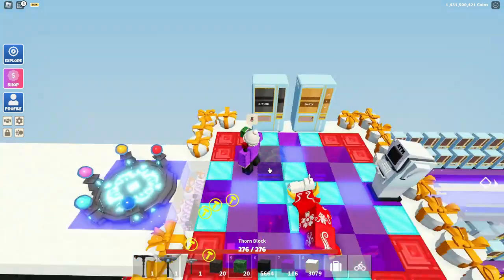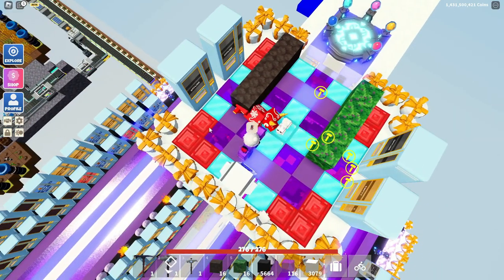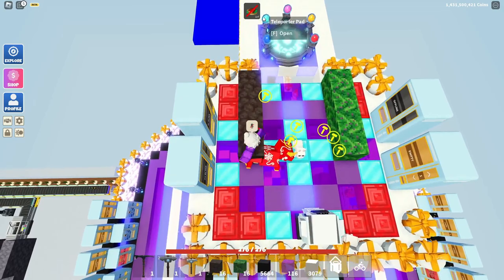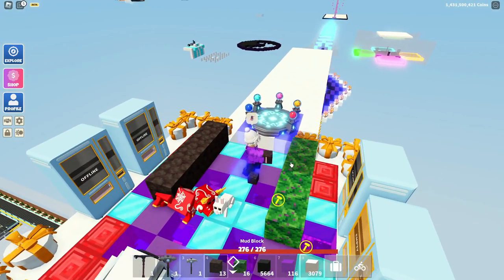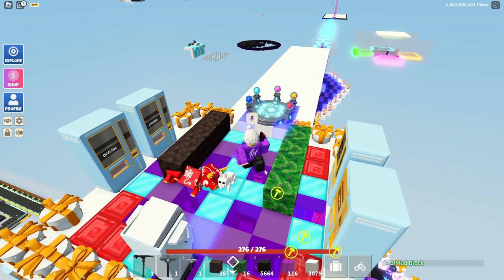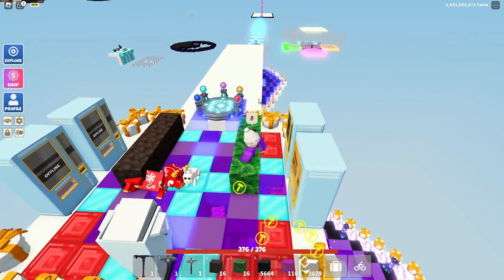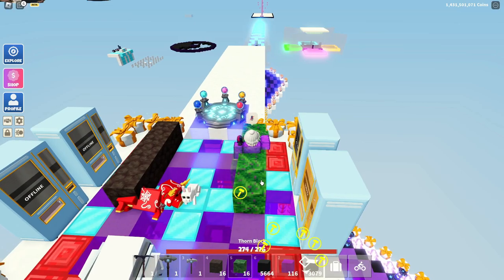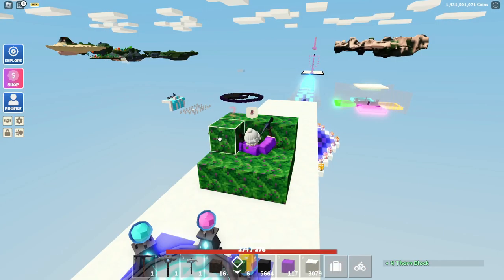If we go back to my island and place these blocks, you can actually walk through them. The mud block gives you a slow effect when you walk through it. There's also a hidden feature: even if a mud block is dropped on the ground, it will still slow you down — you just have to be touching it. The thorn block does damage over time, but it's kind of useless since you auto-heal by the time it does two damage.